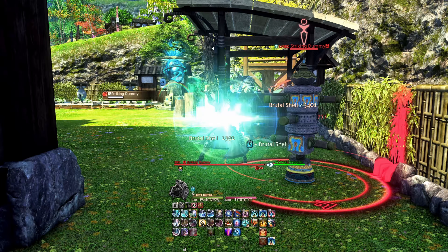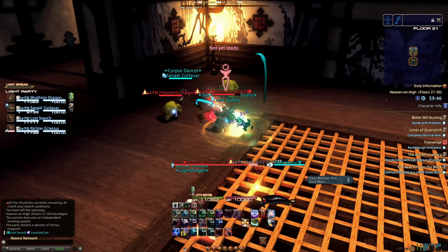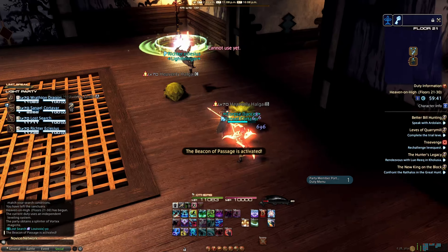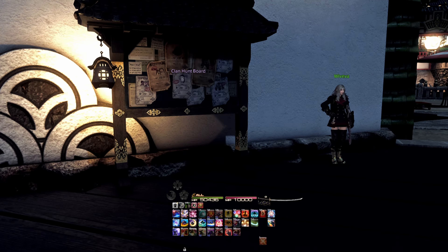Beginning at level 61, you'll be able to unlock a new deep dungeon called Heaven-on-High. It follows the same principle as Palace of the Dead. You will need to have cleared the 50th floor of Palace of the Dead before you can accept this quest. Level 61 also brings Stormblood's hunts as well, so you can keep that hunt train rolling.